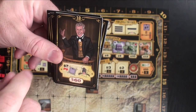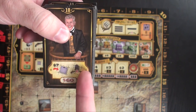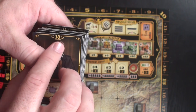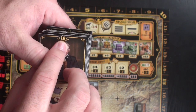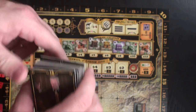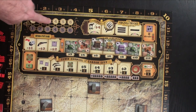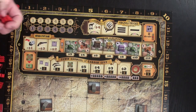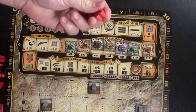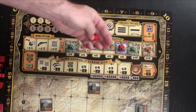Each of the four rounds, you will choose a character. You will then either utilize the power immediately or during the turn. Turn order is set based on the lowest number going first and the highest going last. In the first round, each player starts with three workers, and you will take turns placing workers on the board to utilize the different sections.